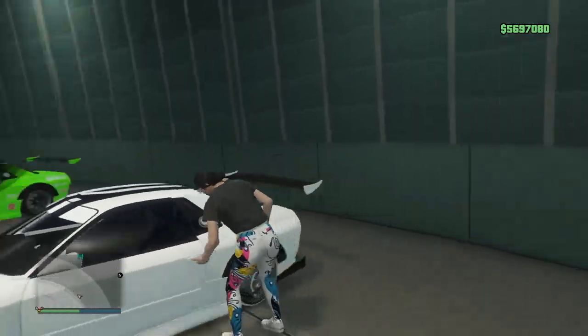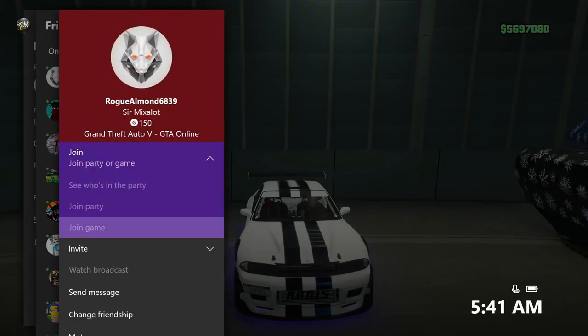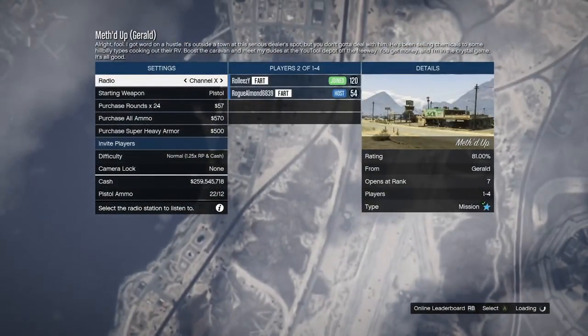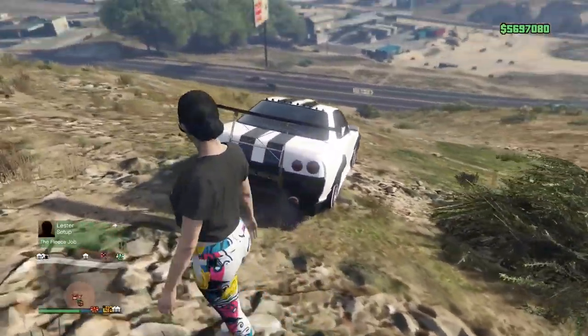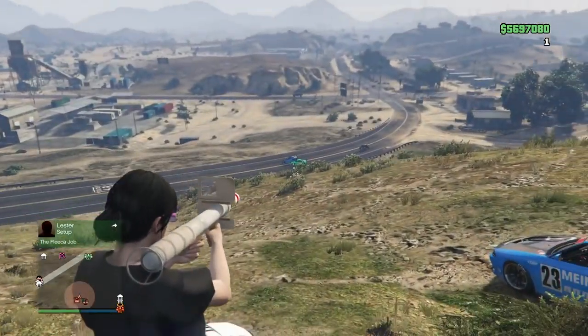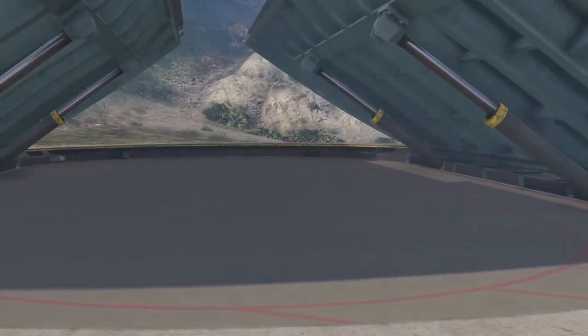I'm going to trust that it works and continue with the third car. Remember, your friend is still in the job. Spam 'join game,' drive out before the alert comes up — and there's the alert. Spam A to accept it, fully load into the lobby, then hit B or Circle to back out. I spawned outside on foot and this one actually spawned right next to me. Looking down at the street, I can see all three dupes are outside — a blue car and a teal one visible from up here.